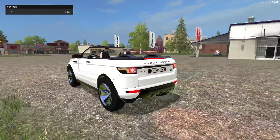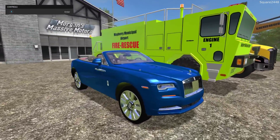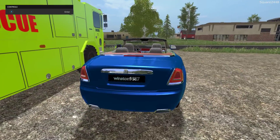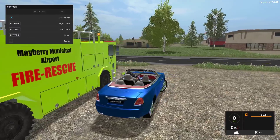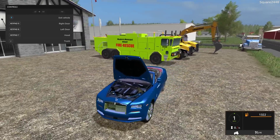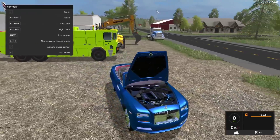Next up, we will be taking a look at a very expensive car — this is the Rolls-Royce Dawn. Awesome color, I really do like this. Rolls-Royce wheels, and this thing looks pretty cool. It was made by Winston 9587. Once we hop here on the inside, we can open up the hood with keypad 7 — very, very detailed, which is pretty cool.